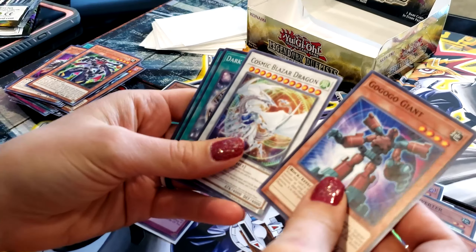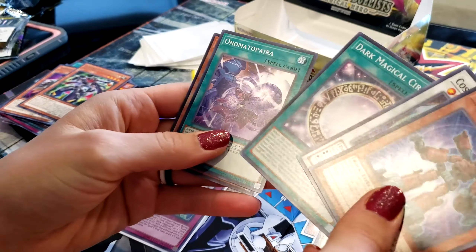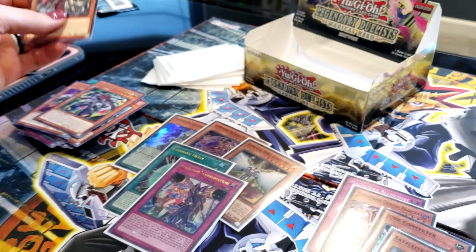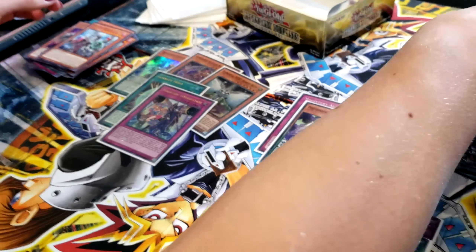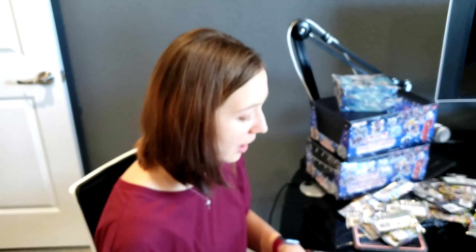Go Go Go Giant, Cosmic Blazer Dragon, Dark Magician, Dark Magical Circle, Onomato Pariah, and Odd Eyes Luster Dragon. Not this time. So not the cards we wanted, but we still got a lot of foils. We got some good cards in here. Elemental Hero Sunrise is not a bad card, and I like the artwork on several of them, including the Magician's Combination, which we did get two of — and that's out of one booster box.